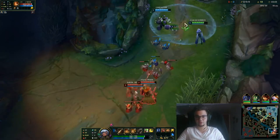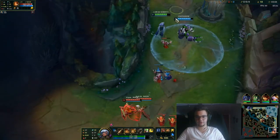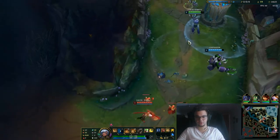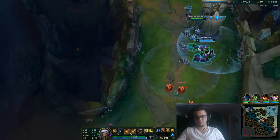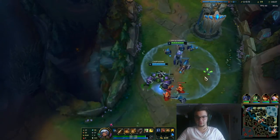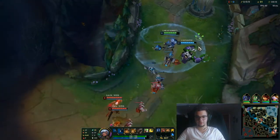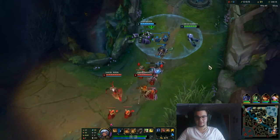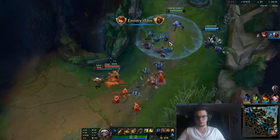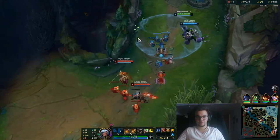Now I need to be careful because if Leona engages and I'm not in tower range, I still don't have enough auto-attack damage. We need to be careful so that Leona does not engage on us, because the enemy support can instantly melt you. All we gotta do is either try a combo and get the kill on Varus, or pull Leona under tower.